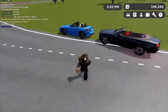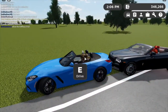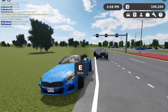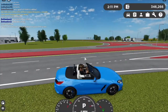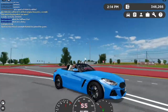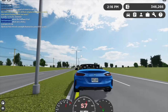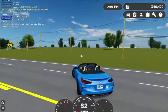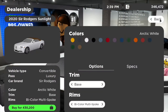It looks very nice — I love the back design though I'm not a fan of the front. This thing is very fast in sport mode. I think I will keep this car. Next up we have the 2020 Silo Rogers Sunlight — I cannot afford that one, sorry.